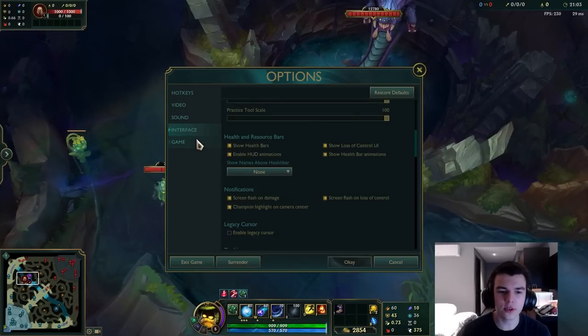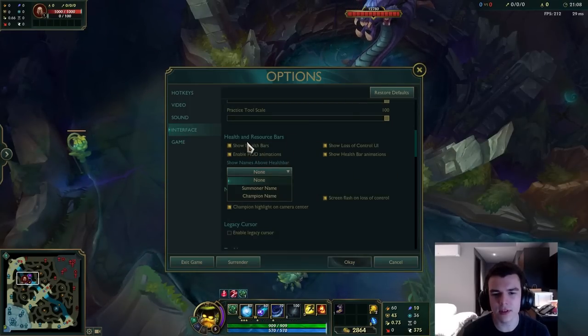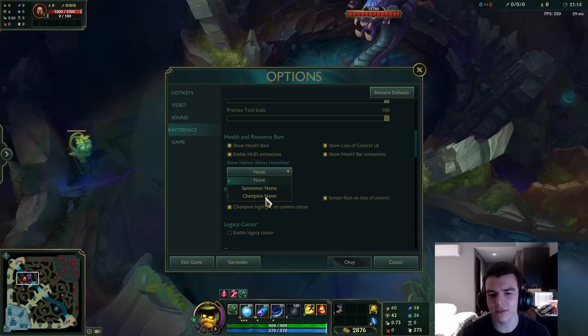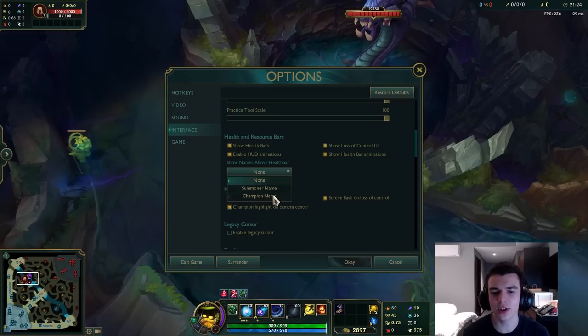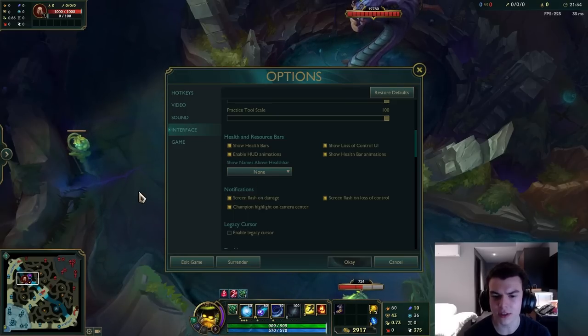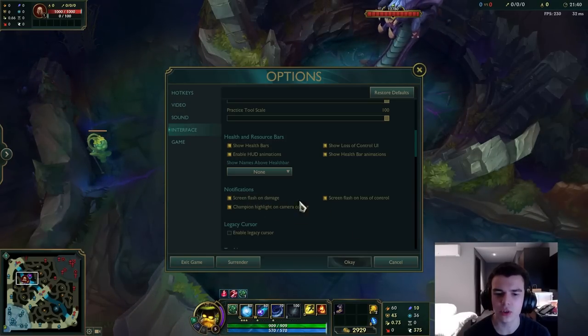Now I'll run through the interface and game settings. Show Health Bars is kind of important to have on. Show Names Above Health Bars is personal preference — it can be useful at high elo to recognize frequent opponents, or for newer players learning champion names. I personally play with names off, but I actually have it on my smurf account and barely notice it either way.